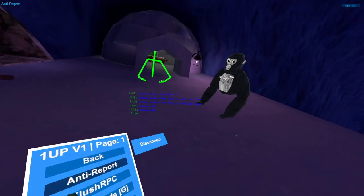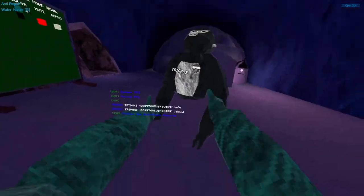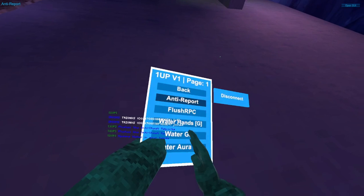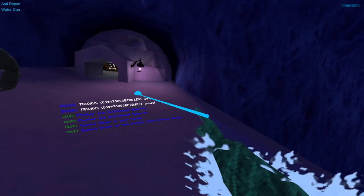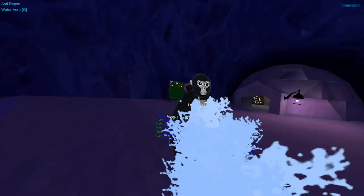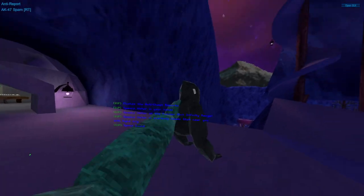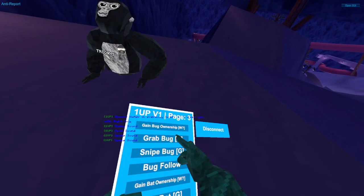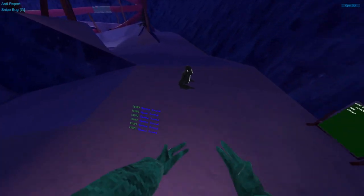Fun overpowered section — Enter report: if someone reports me I disconnect. Flush NPCs just flushes all the NPCs. Water hands — your hands become like a waterbender, so you can take a shower. Water gun — you point it somewhere. Your guns are so dumb. Water aura — grip and they get covered in water. Fast swim — if you're in water you can just swim very fast.